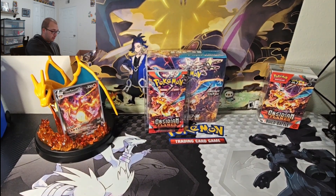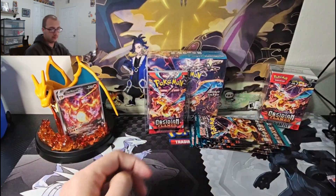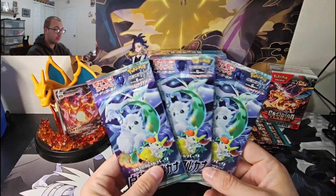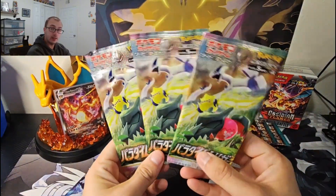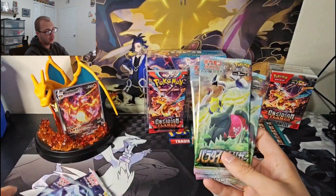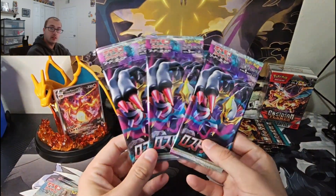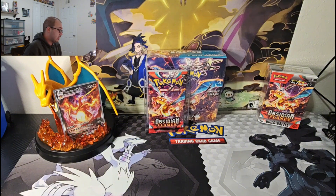Now we're getting into my Japanese packs. First we have ten Ruler of the Black Flame packs — all from Clay, shout out to him. Then the Arcana set, which is basically Silver Tempest — got three of those, plus three of the set where you can pull Lugia, the Superior, Unknowns, stuff like that. And then we have three Lost Origin Japanese packs. Shout out to Clay — I get all my Japanese stuff from him.